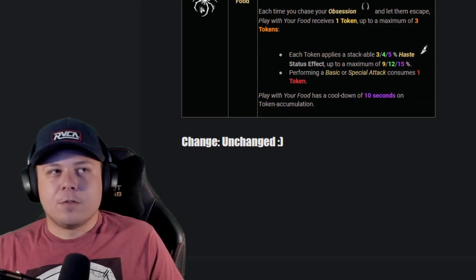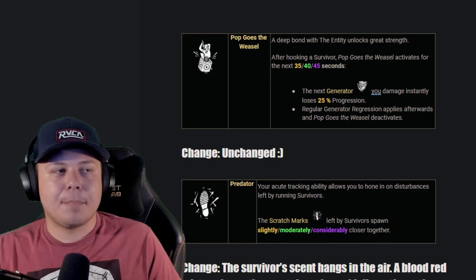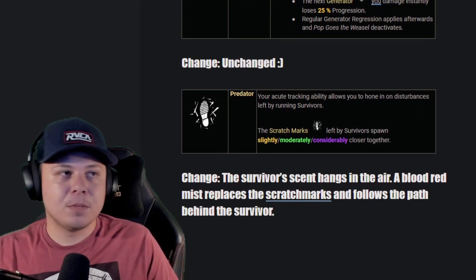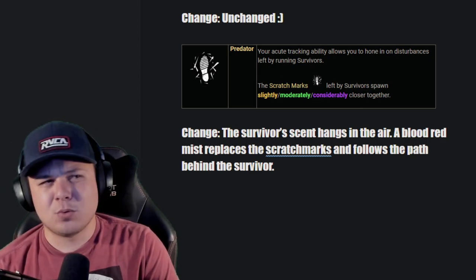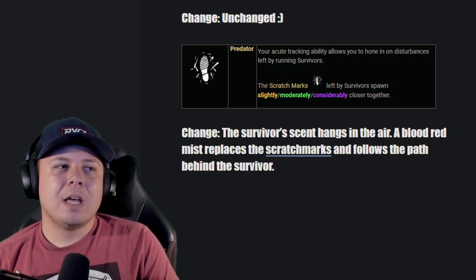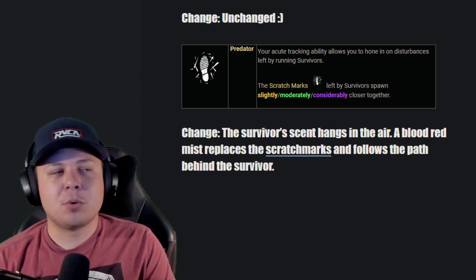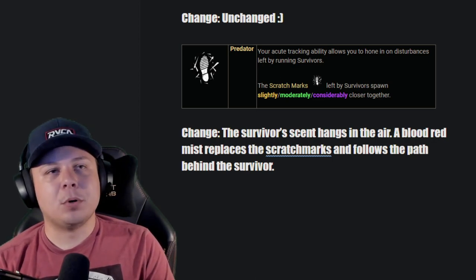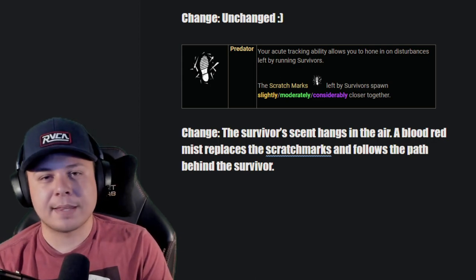Plague of Locusts: unchanged — pretty fun, pretty good perk with the right build. Pop Goes the Weasel: fine as is; it's really only as good as the survivors are bad. Predator: instead of making scratch marks tight — which actually hides them under grass more easily — I want to replace scratch marks with a blood-red mist that follows survivors whenever they're running around. If people can't follow scratch marks well, the blood-red mist might be easier to track.